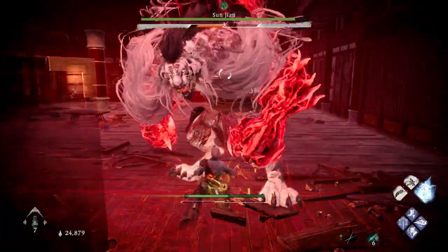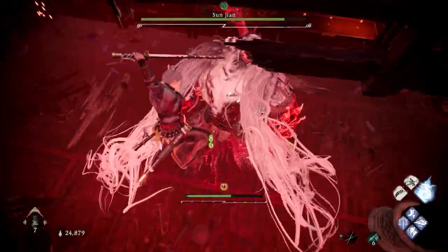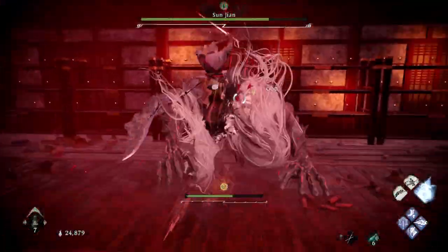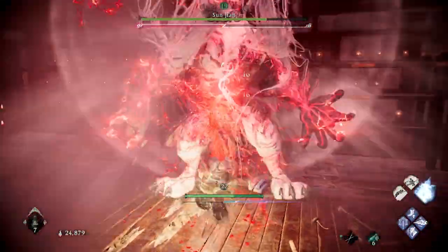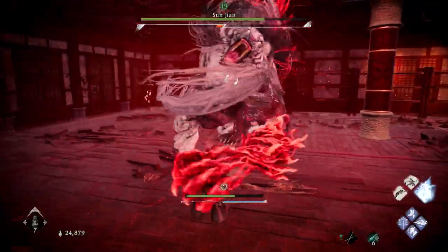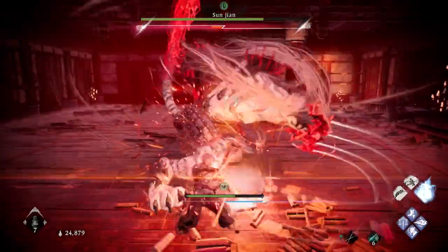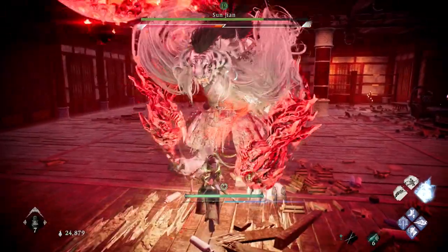You'll see them all in a bit — I'll show different clips at the end of the video. After the double swipe, expect a third hit or a fourth hit. If it doesn't do it, you can use your heavy attacks. If it does do a stab, a back hit, or another double swipe, get ready to parry or block.